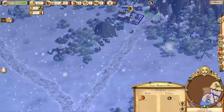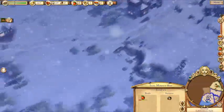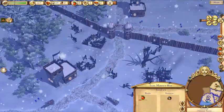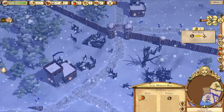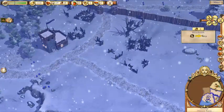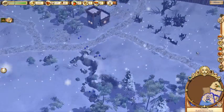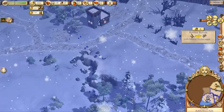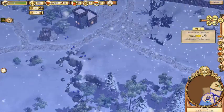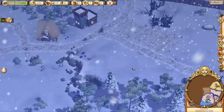We need our metal guy upgraded and we need to get some Bowmaker and stuff going. Let's get the Bowmaker going first — I'm going to put him right here. And the Swordsmith I'm going to put right here. Then we'll put an Archer Barracks right there and a Swordsmith's Barracks right there. Okay, so we got all those going.